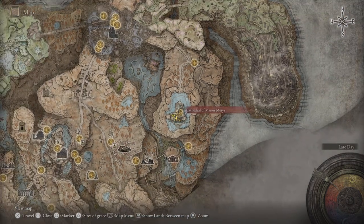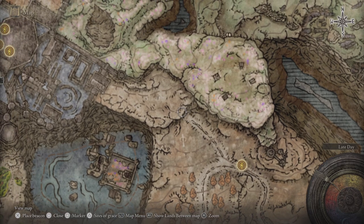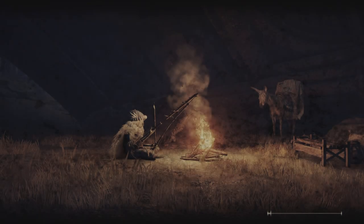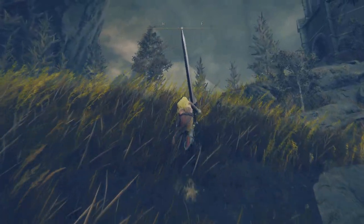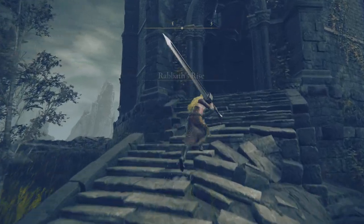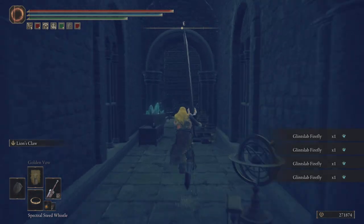There wasn't anything more here, but I do see a route. Let's check that out. Going to the right side first to check on this. I'm guessing this is one of those puzzle towers — or maybe not. It is a rise, so usually they have some kind of puzzle. We find a lot of glint and fireflies here.